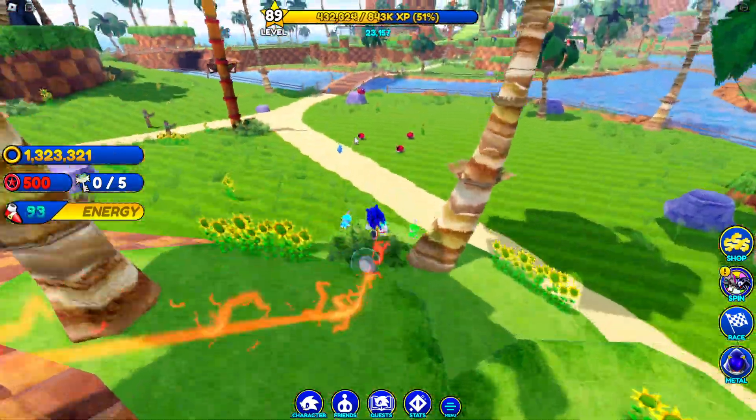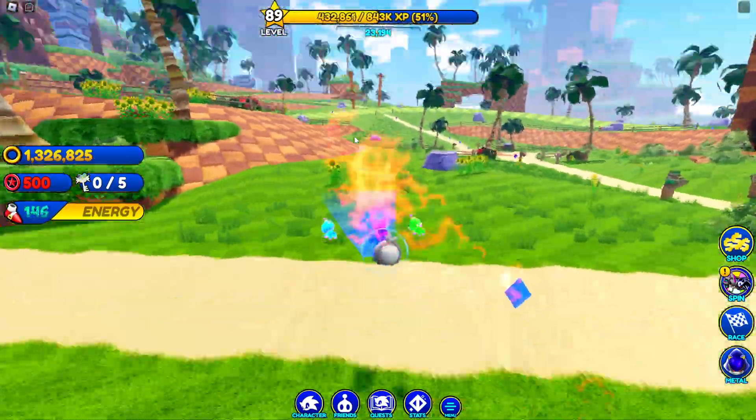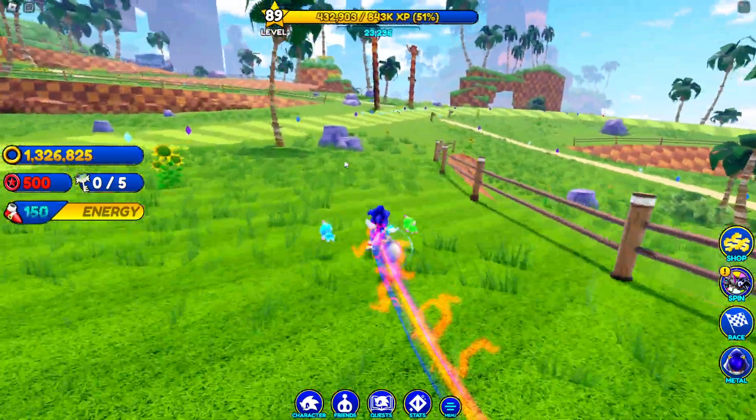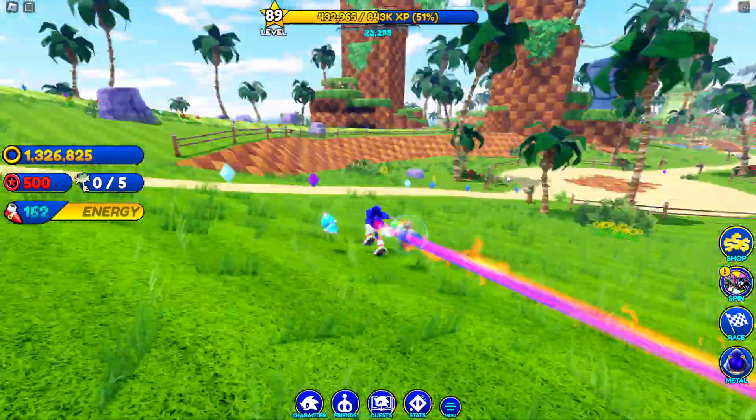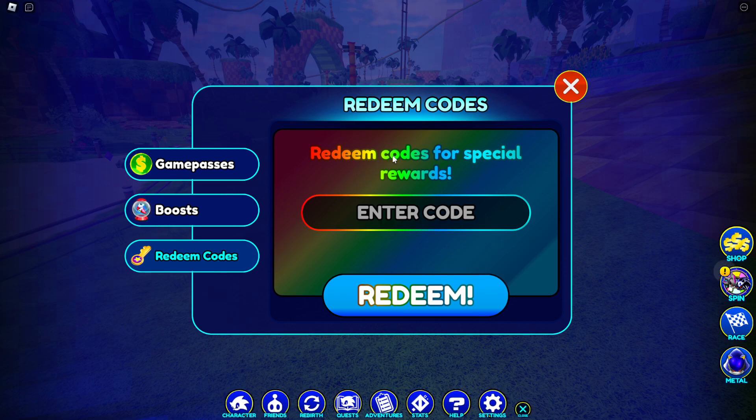I really like this one. I was confused because on my other account I have Tails unlocked but on this one I don't, so I thought I already had it unlocked. Anyways, you can actually redeem these codes in your shop — go to your redeem codes. There you go guys, you can redeem these codes right over here.